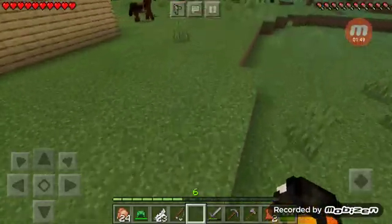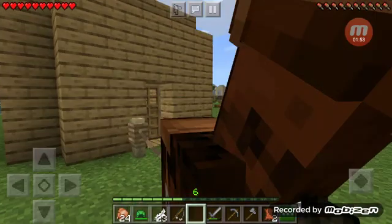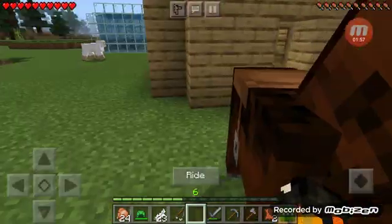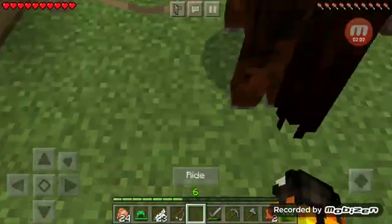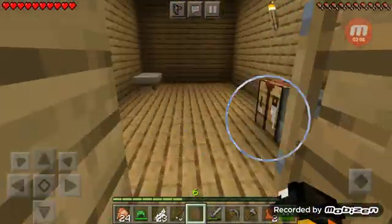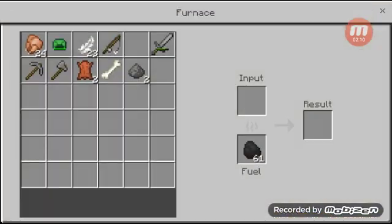I do have coal — it's probably in the furnace. After I make this cooked chicken, here's my horse; he's really low on health, so don't hit him, Freezie Pop, when you join the server. Oh wait, never mind — he healed. I don't know what to name him.